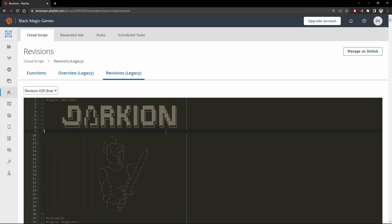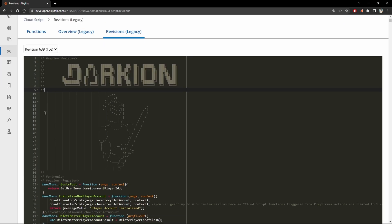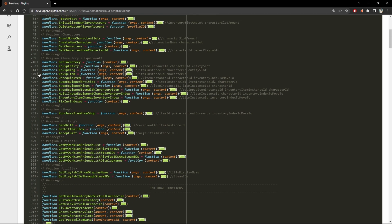I made an application that helps you develop faster in Unreal Engine using PlayFab. Let's have a look at it. So here I am in my PlayFab Cloud Scripts. As you can see, this is the Darkion. If I click Alt and click on one of the arrows here, you can see all the functions that I have in the Cloud Script.